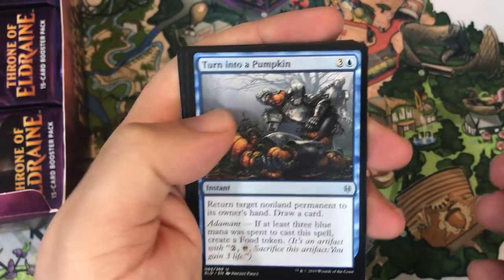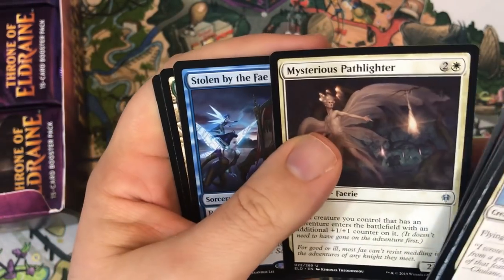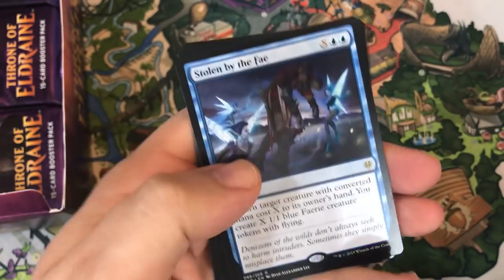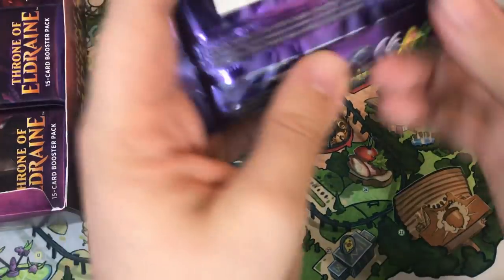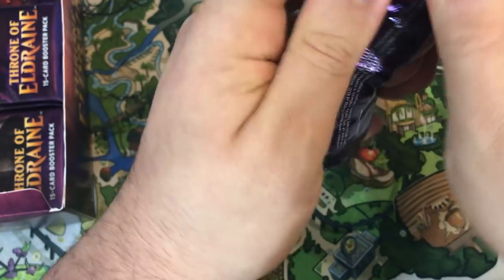Resolute Rider, Turn into a Pumpkin, Mysterious Pathlight, and Stolen by the Fae — non-foil this time. We hit a foil rare already as well. Let me know how your games have been going — what strategies have been working for you.